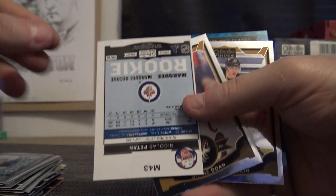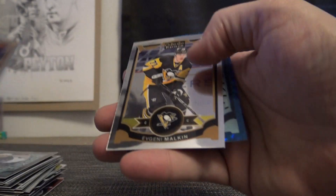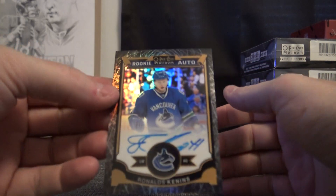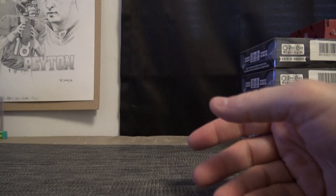That's a miscut if I've ever seen one on the backside — Nicholas Patan — that's a miscut on the front too. And your last one: Nick Rode, number 275. So there's all your rookies, inserts and whatnots. Your autograph was Ronald's Kenans — that one's the black version, number 250.